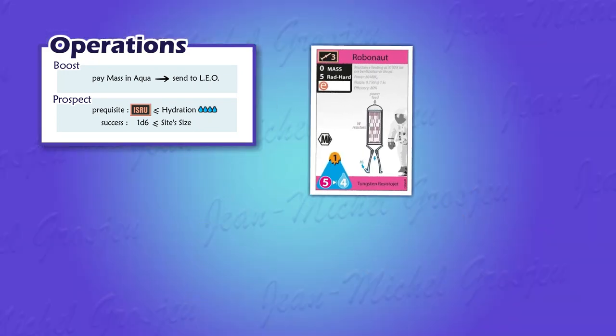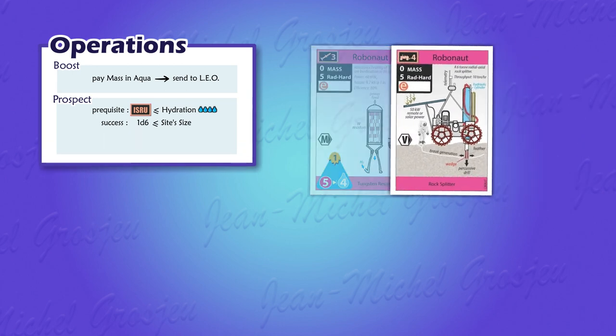There are three different kinds of ISRU. The common one shows the symbol of a rocket and works exactly as we just saw. Some other ISRU shows the symbol of a Lunar Buggy. This kind of Robonaut, or crew, can easily travel on the site's surface so it can explore a larger zone. In game terms, it can roll a second time if it fails its first prospection roll, wherever it is.